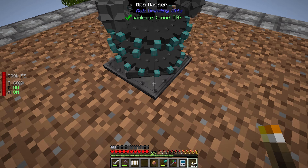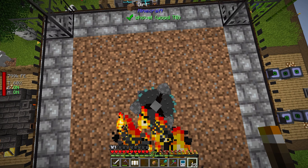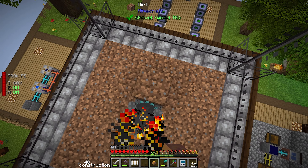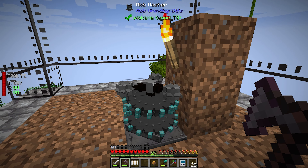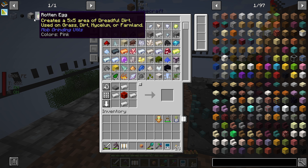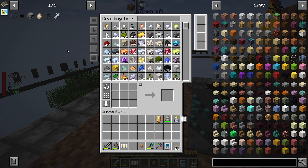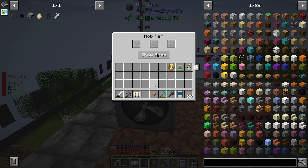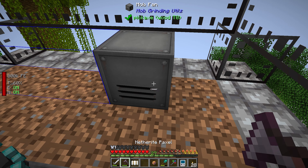The mob masher is going to go here. I do still want to put a torch here - I don't want anything to start spawning just yet. So that is the mob masher. Now we need the mob fans. Question - do they require RF? That's a good question. Let's find out, because if so we're going to have some wiring to run. I think that's a good area for it. How did you place? You placed facing away.